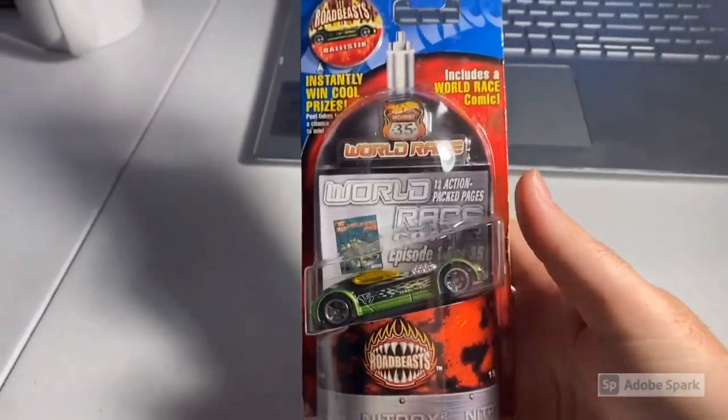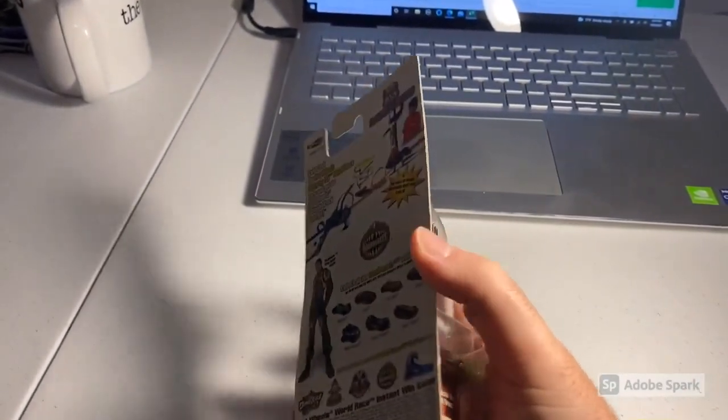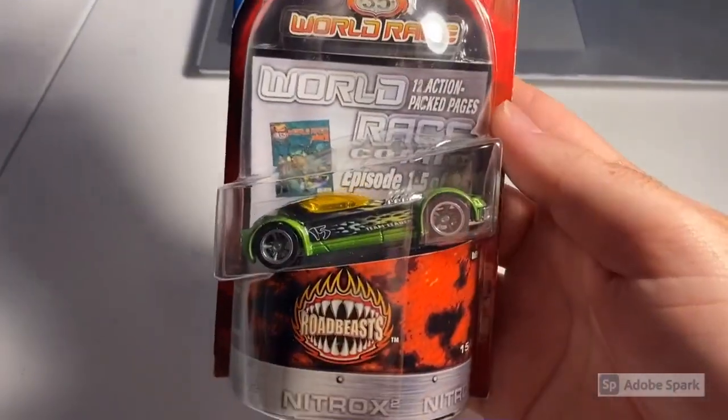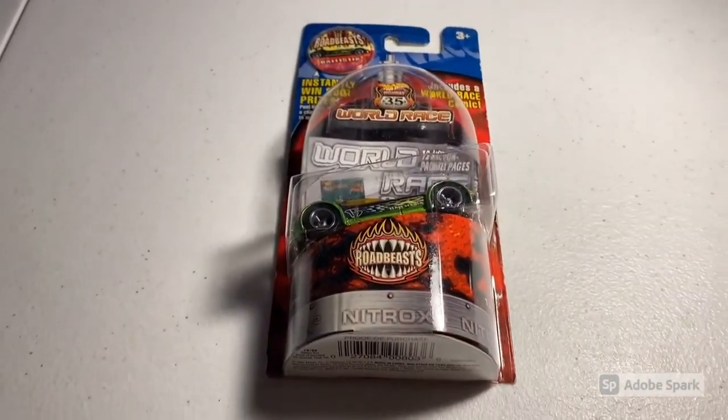Next up we sold a carded Highway 35 Ballistic — definitely not mint packaging; it's got some bending at the top and a little yellowing on the back, but the car inside is still in perfect shape. Carded Ballistic gone to a new buyer. Total on this order was $21 even.